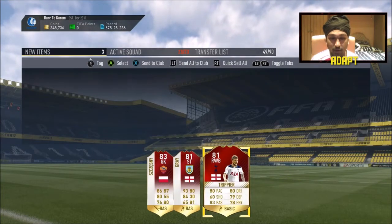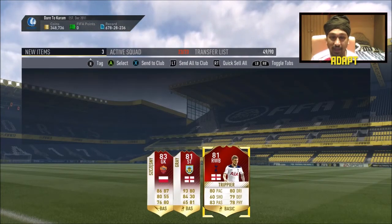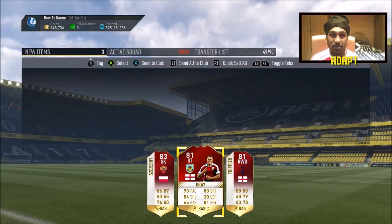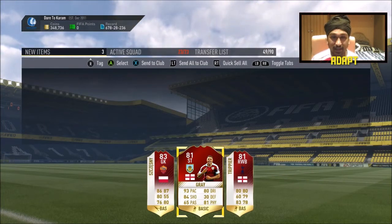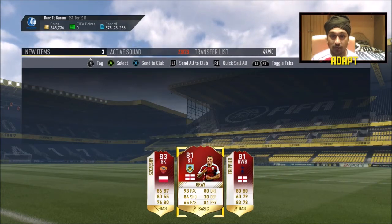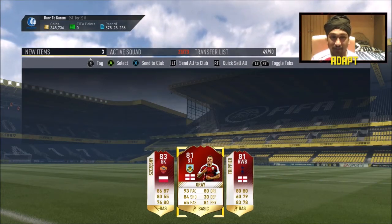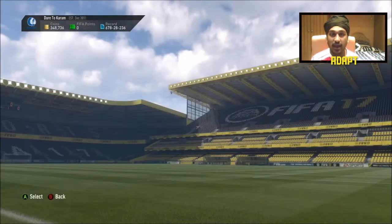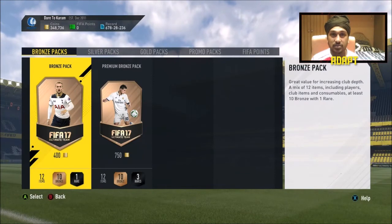Gray has got 93 pace and 84 shooting — just look at his stats. Loads of people use him in FUT Champs and he absolutely dominates — he causes me a lot of problems. So I'm looking extremely forward to using that card.